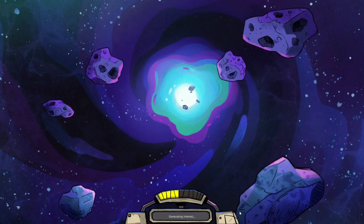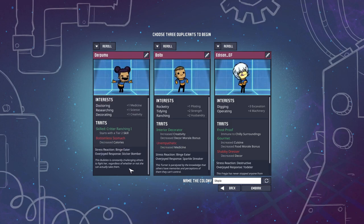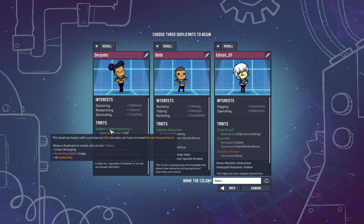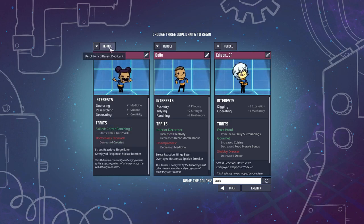It should let us pick our dupes. Our dupe names will be named after some new Patreon supporters. Thank you, Derpamoo — you will be number one here. Bulby, thank you for joining. The Cridania. And Edison EF. Critter Ranching is not the worst thing. Bottomless Stomach is very bad. I'm going to re-roll that.